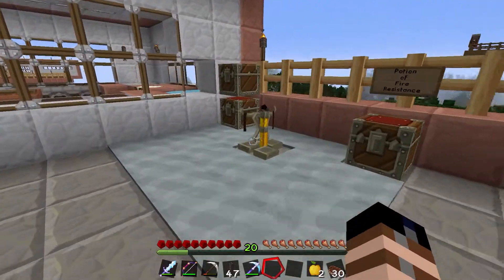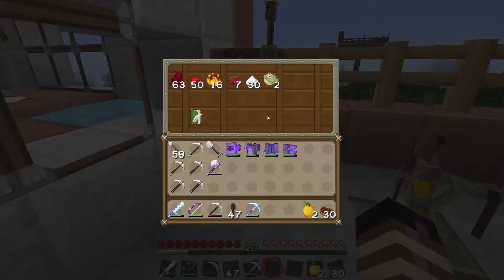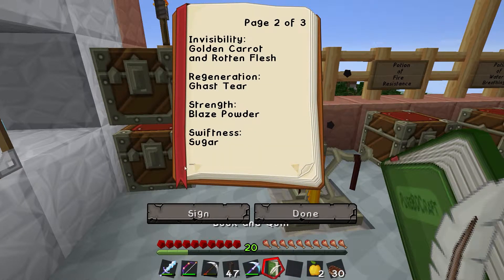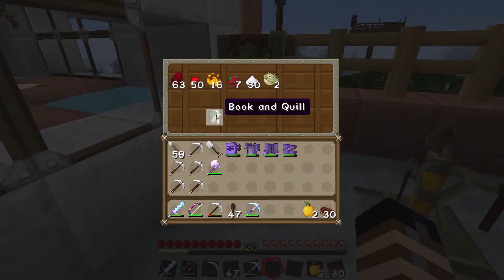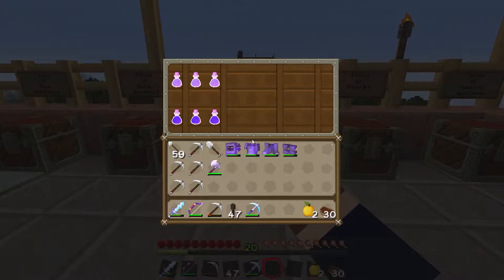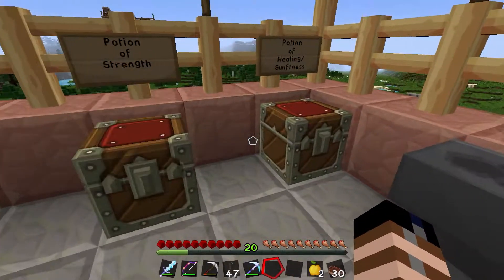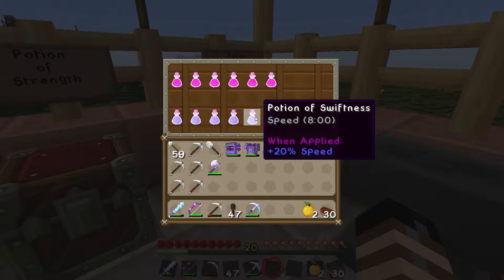Over here is my little brewing station to make some potions. I've got some empty bottles of water, the ingredients to do some brewing, and I even made myself a little book that has all of the formulas for brewing. I've got myself some fire resistance potions, underwater breathing potions, visibility and night vision, potion of strength, and health potions.